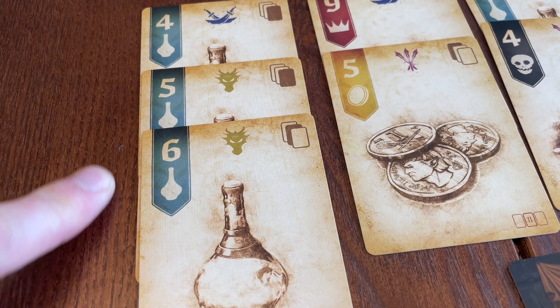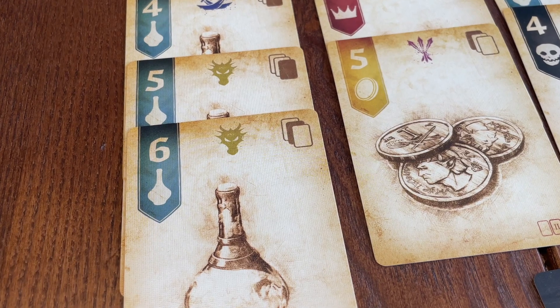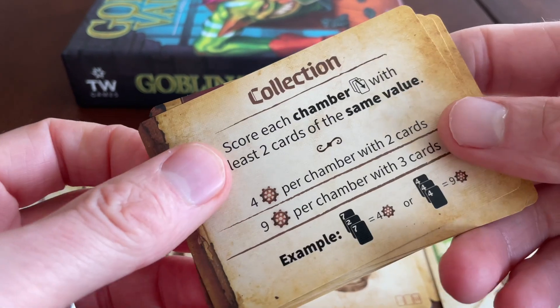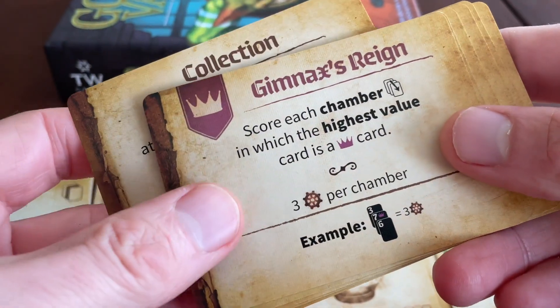Goblin Vaults is a 2023 release designed by Thunderworks founder Keith Matika and Eric Schlautmann. It's playable by one to five players, sort of, and it's got a little more going on than your average trick-taker, so it's somewhere in that family-plus category. You're going to want to have a few simple card games under your belt before you take a stab at this one, but it's certainly not complex.